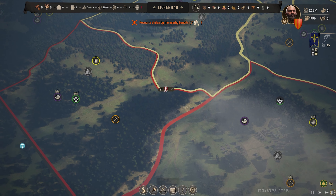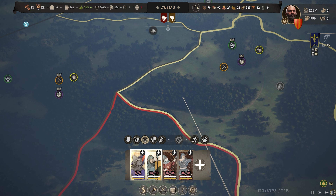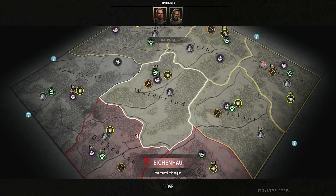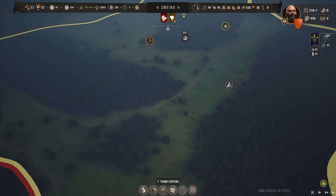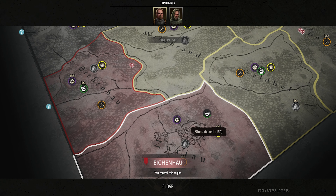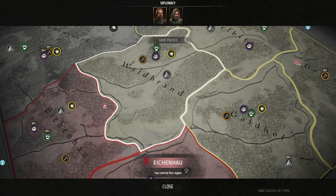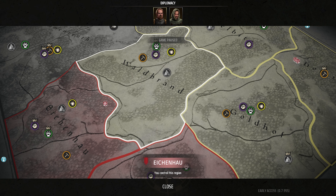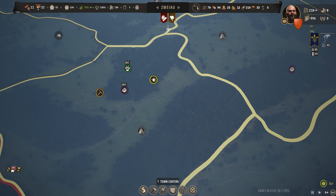Taking the bandit camp gives us a second new region to expand into, which is very good. My main aim is actually to take Waldbrand right in the middle and make that a big city, funneling as many resources as possible into it. The outer regions will mainly be for little farmsteads supplying that main area. If we can get a grip on that central region we'll have a good staging post for further expansions.